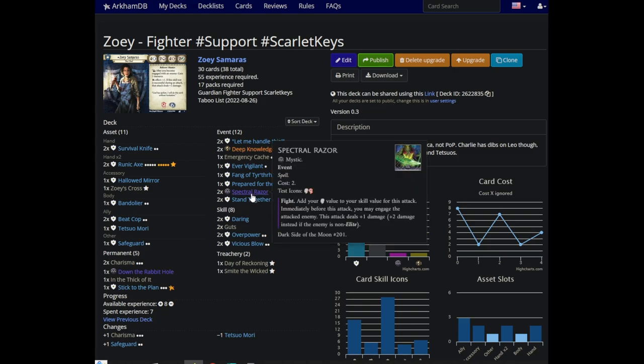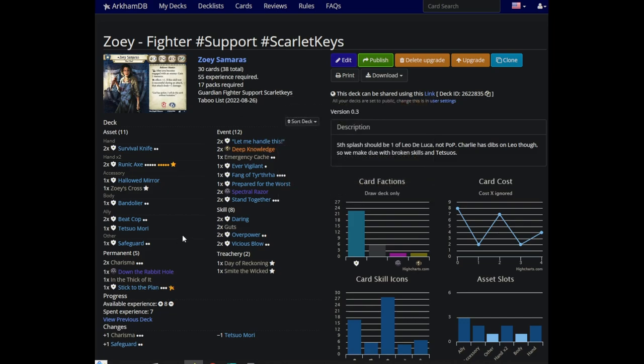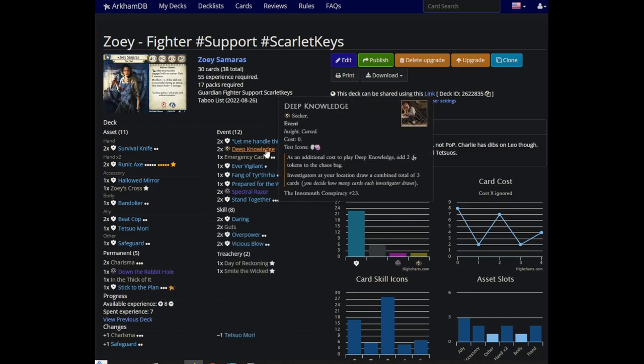As for the other four flex slots: Spectral Razor is at its absolute best in Zoe. There are a few characters that use it comparably, but no one uses it better than her. And Deep Knowledge is just a wonderful card to throw in literally anyone that has access to it. The only real fear with this deck is that somehow you miss your weapons. With a couple of fighting events, four weapons, and a Prepared for the Worst under your Stick to the Plan, you can reliably run Deep Knowledge on the assumption that it'll give you the consistency to find your weapon — instead of running fifth and sixth terrible backup weapons like machetes.